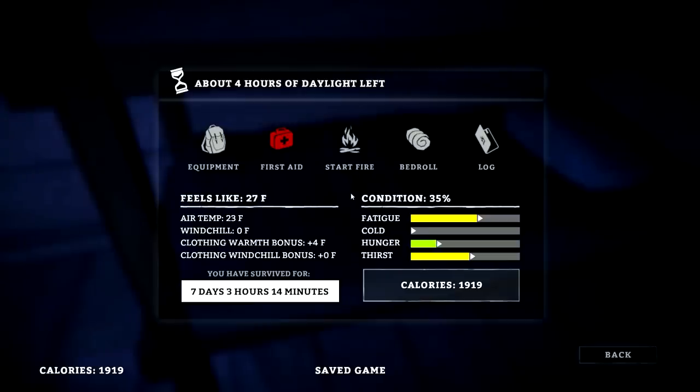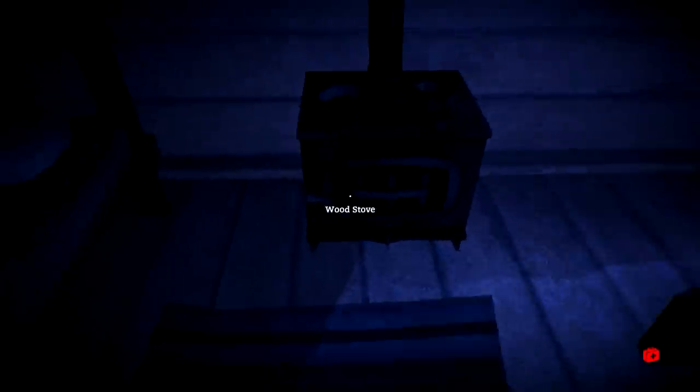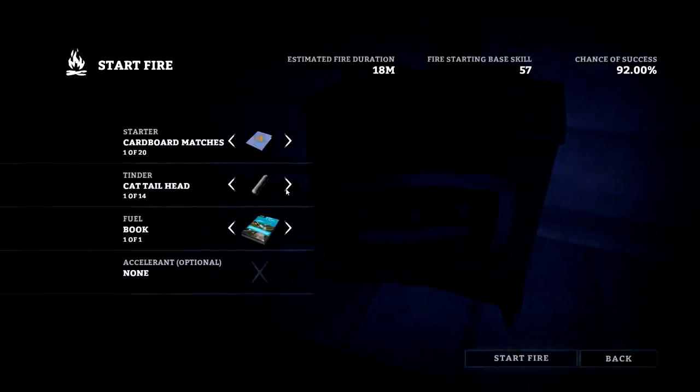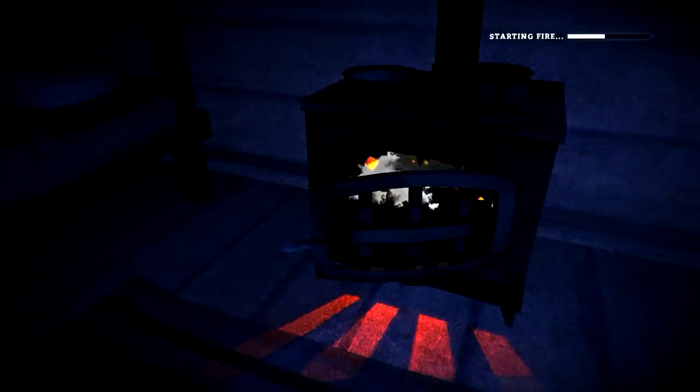Unfortunately the exhaustion was causing me to go to bed. 35 condition — okay, good. It's good that we have the fir firewood. We're probably going to need it. We've got that fir firewood, we've got the sticks. Let's light up some sticks, get some more water going. This fire is going to be for water, unfortunately. We got interrupted during our last fire with exhaustion.